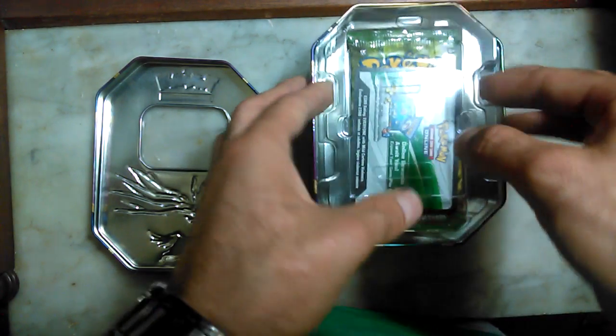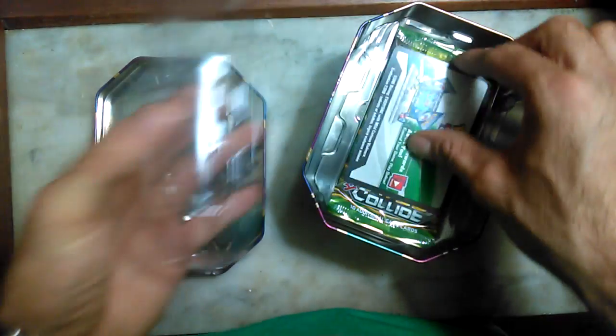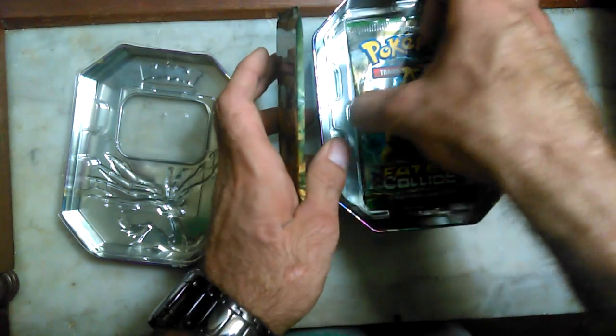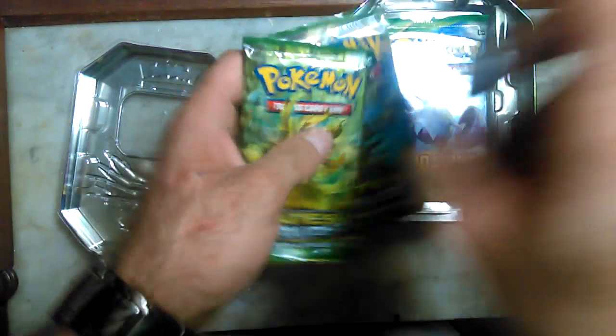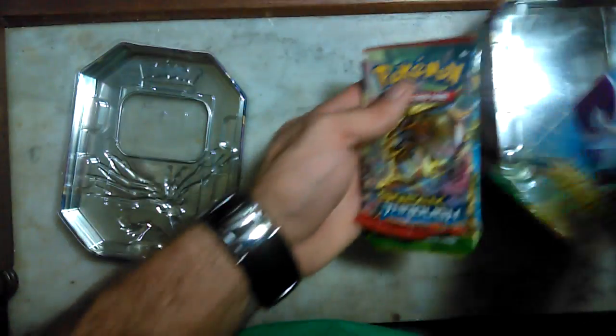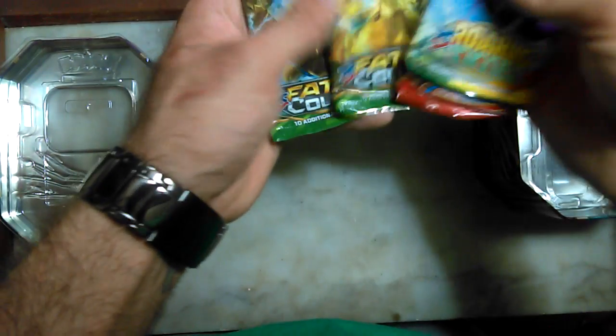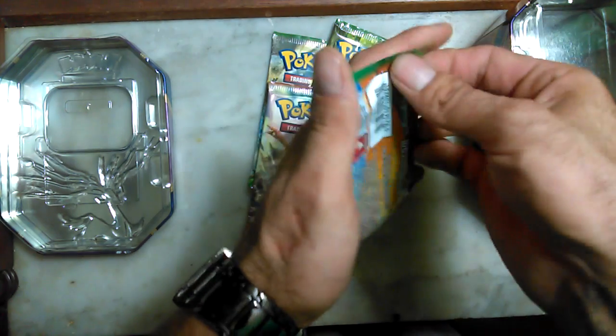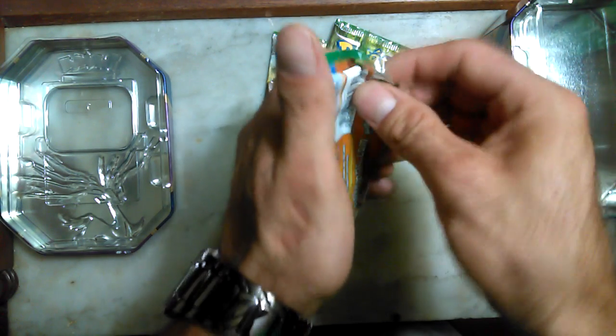All right, all right, the foil tin comes with a card to play online and four Pokemon booster packs. I'll be doing four booster openings today — one from Roaring Skies, one Breakthrough, and two Fates Collide. I got two Fates Collide, so we'll save those for last. They tend to be my favorite. Let's see what we get in Roaring Skies today.